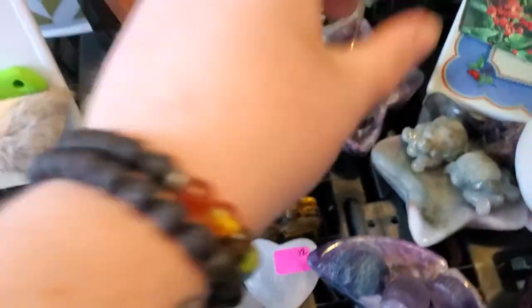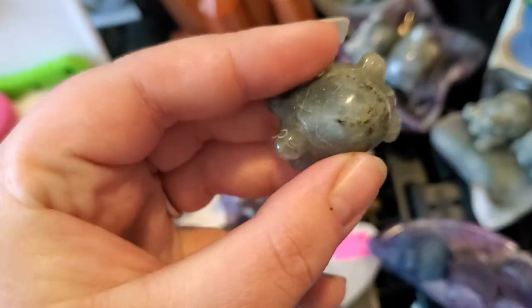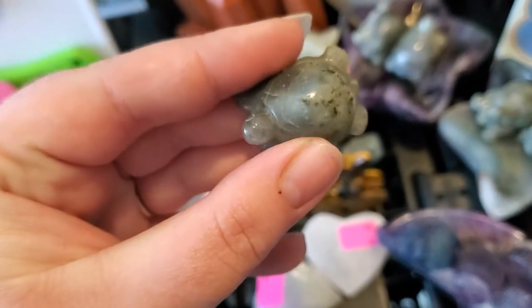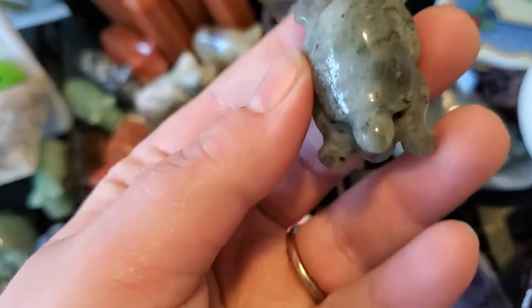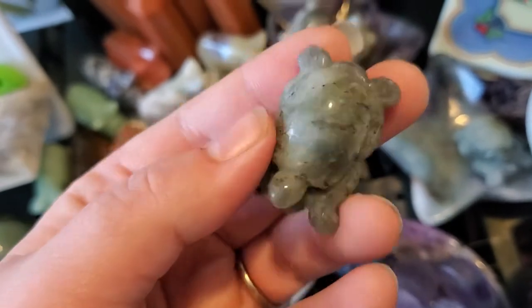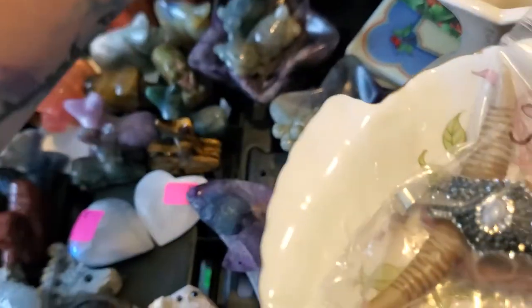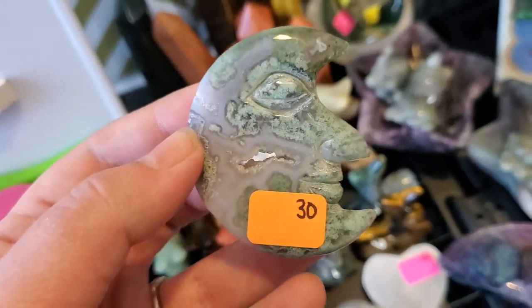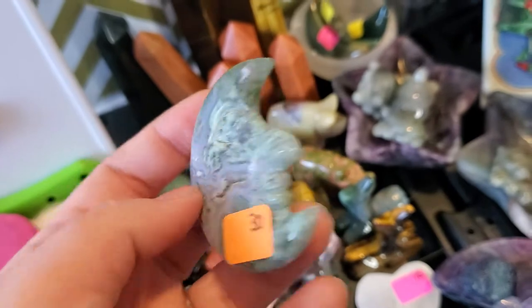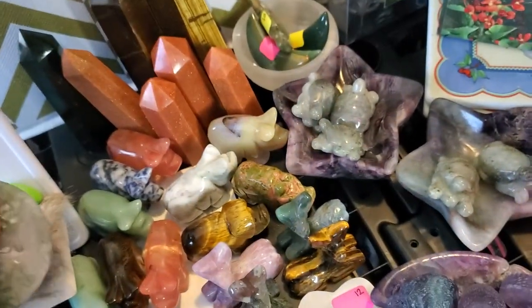I got some weird looking labradorite turtles. The little ones are $12 and they are all quite flashy. The bigger ones are $15, and they do all have really good flash — it's just not super easy to show you guys. I have this moss agate moon — he is $30, in the druzy. You can see right through it. He's beautiful.